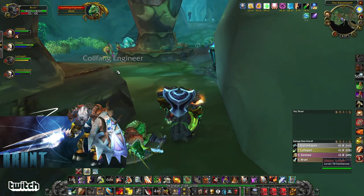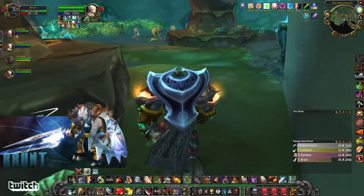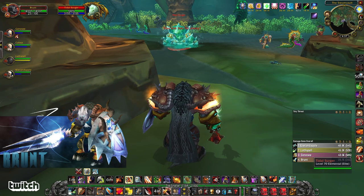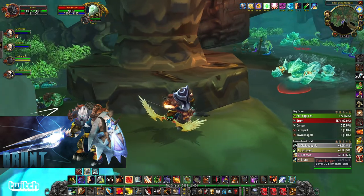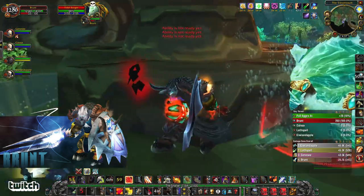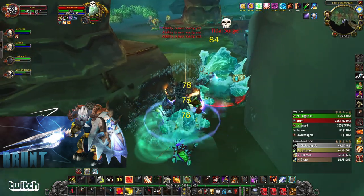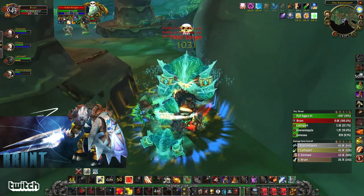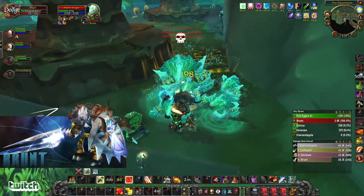Tremor Totem is good. Fear Ward is good. And it's a magical fear from the sirens, which means if the paladin or the priest is not feared, they can dispel that. The main danger would be getting feared into other packs. These tidal surgers are away from other groups — I'm going to pull them around to our safe spot. There are a lot of patrols going around in these rooms. Anything that's not attacking me, I just pick up.